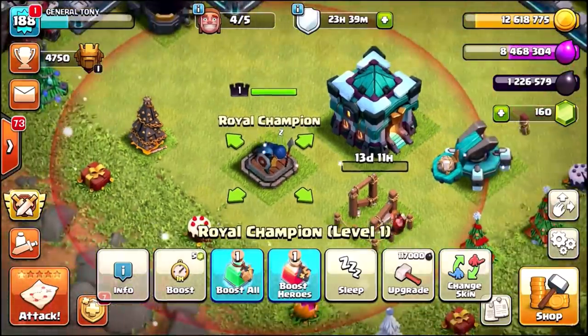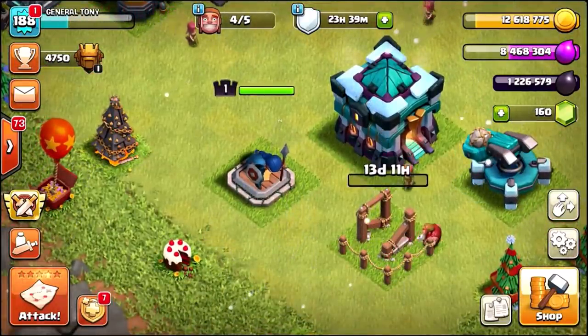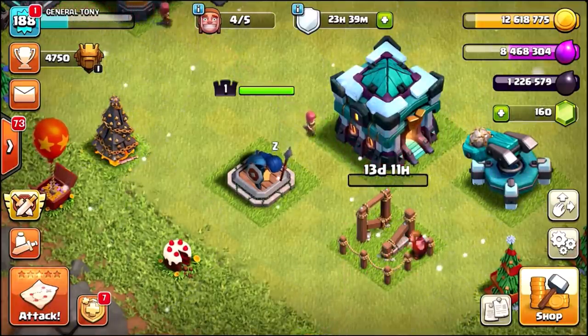What we're gonna need: a load of books of heroes, a lot of gems, and probably millions of Dark Elixir. But we're about to try this — let's see how high we can go.